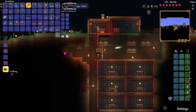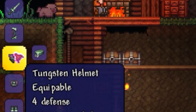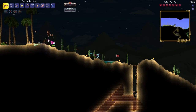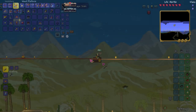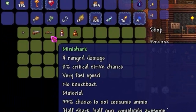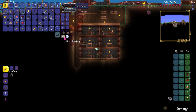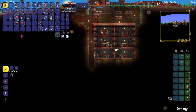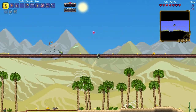The boss I was going to fight was called the Desert Scourge, so I started preparing. I made a full set of Tungsten Armor, which made me look like Robin Hood. I went to the desert and made a small arena for the fight. The arms dealer had moved in, so I used my recall potion and tried to buy the Mini Shark, but I didn't have enough money. I sold some items and went back with enough, but he had raised the price — so I left without the Mini Shark and went to the arena to summon the boss.